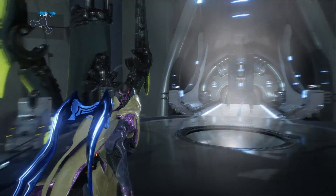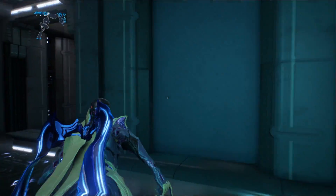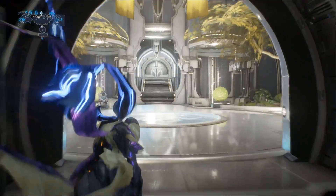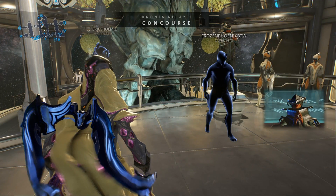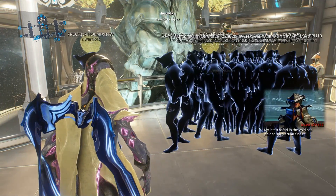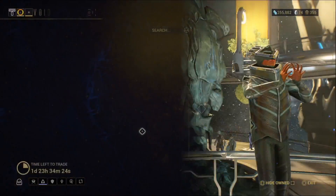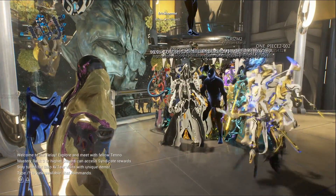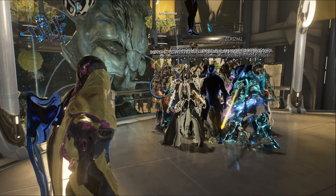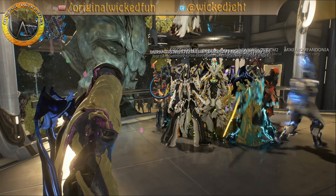Jumping over to the Croni Relay on Saturn for PlayStation. Baro has appeared on the Croni Relay for PlayStation 4 on Saturn. Remembering he will be around for two days — if he has brought something you want, you have two days to log in and pick it up. If you can't log in during those two days, no need to worry — everything he brings will cycle back through, assuming he doesn't try to go to a relay that's been destroyed, like the Leonov Relay for PlayStation. Anyway, thanks for watching and we'll catch you next time.